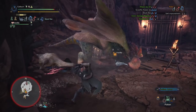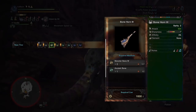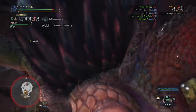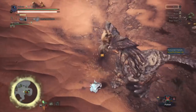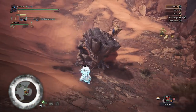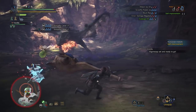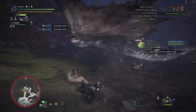Hunt Pukei-Pukei, and afterward you'll gain Monster Bone M as rewards. Use them to upgrade your Bone Horn 2 into a Bone Horn 3 using 2 Monster Bone M and 1 Ancient Bone — with this upgrade you'll finally gain green sharpness. Continue with mandatory story hunts of Barroth, Jyuratodus, and then Tobi-Kadachi. Tobi-Kadachi's materials may come in handy later. You'll also have to fight Anjanath as part of the story, and hunting either Anjanath or Radobaan will give you Monster Bone L to upgrade your Bone Horn 3.